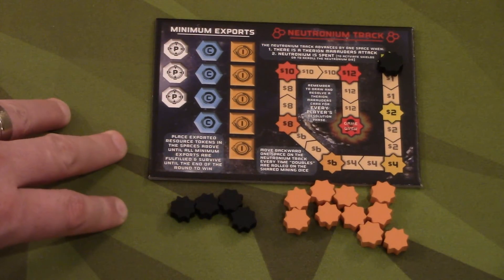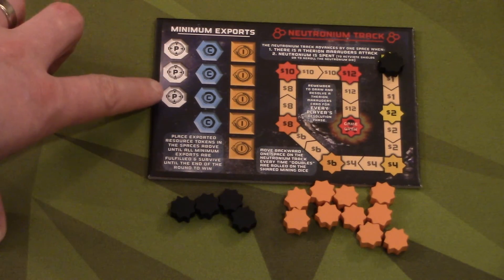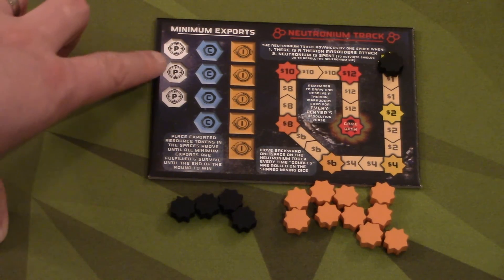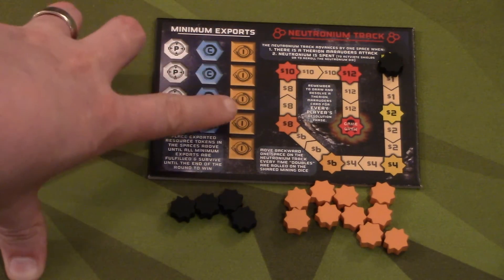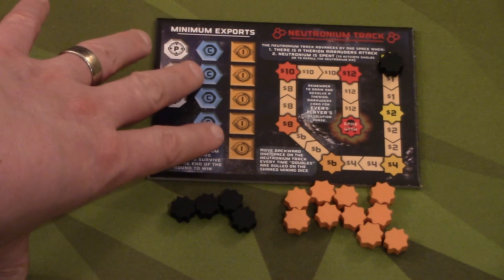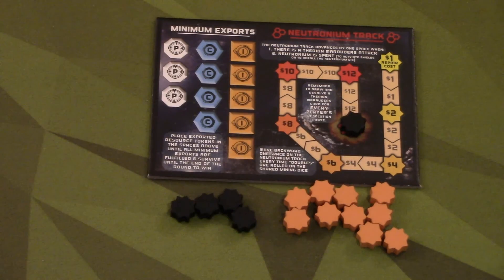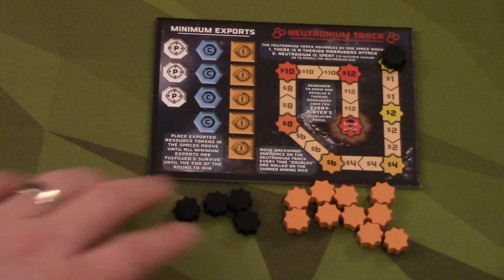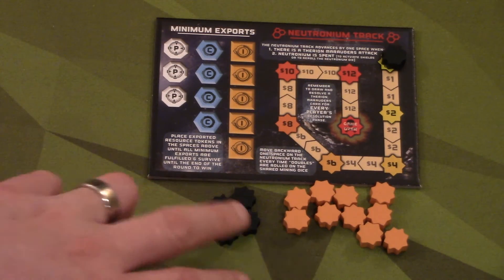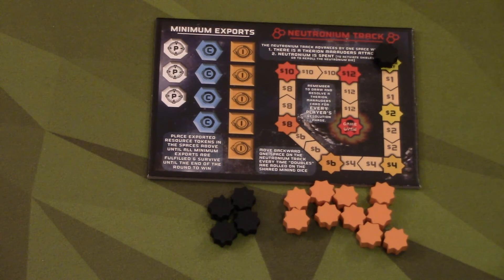This board is only used in the co-op or solo mode. The objective in solo or co-op is to export three platinum metals, four cobalt, and five iron before you lose the game. You can lose in two ways: one, the neutronium track gets all the way to the end — though I've never lost that way. The other way is these destruction tokens: when you need to place your fifth one — because there are only four here, with the fifth on the neutronium track — and you can't, you lose the game.